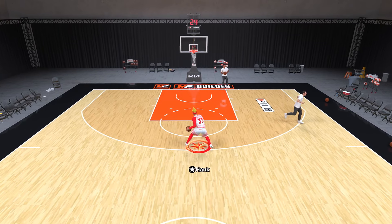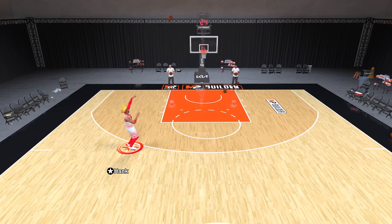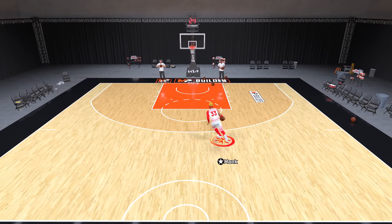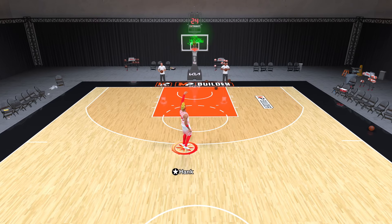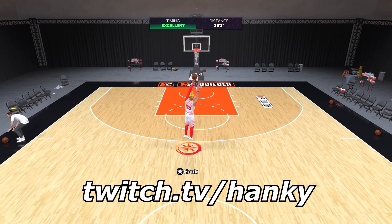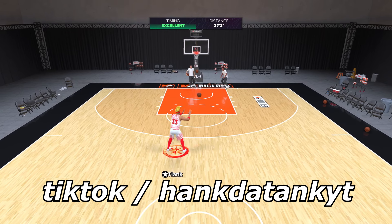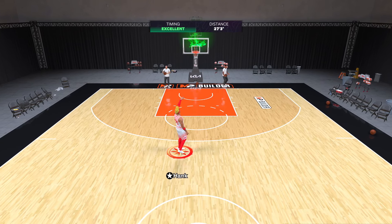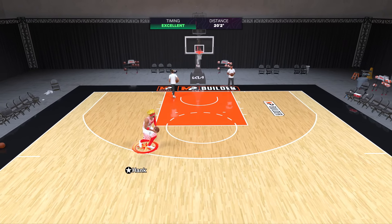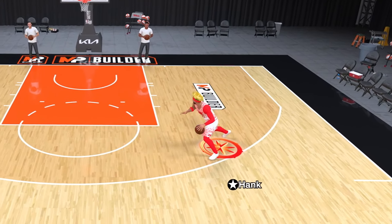That's it for the dunks, dribble moves, and jump shot. I hope you guys enjoyed the video — let me know if you're going to make the build. I'm going to be going crazy on the twos, the ones, maybe even the threes with this seven foot demigod ISO build of doom. Thank you guys for watching. Follow me on Twitter at HankTheTank, Twitch at Hankia, and TikTok at HankTheTankYT. Subscribe, turn those notifications on — I'm going to be posting a lot of 2K25 content this year: builds, dribble moves, jump shots, all of that good stuff.